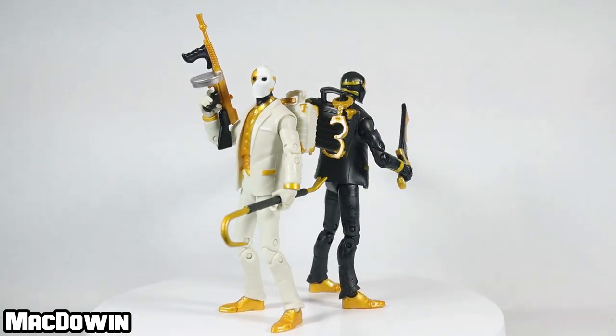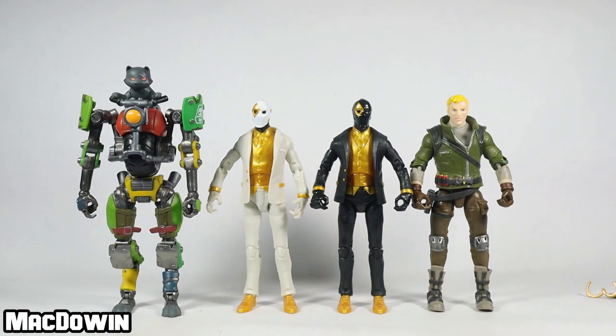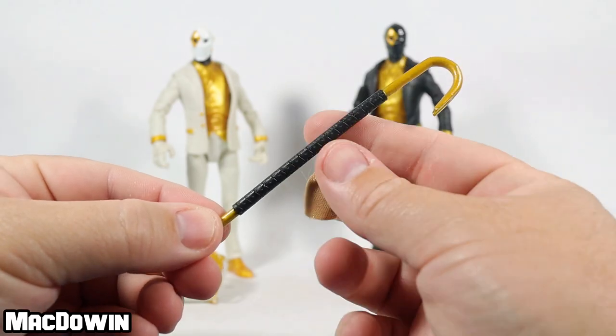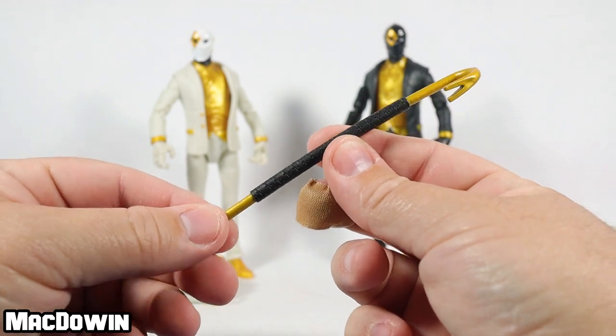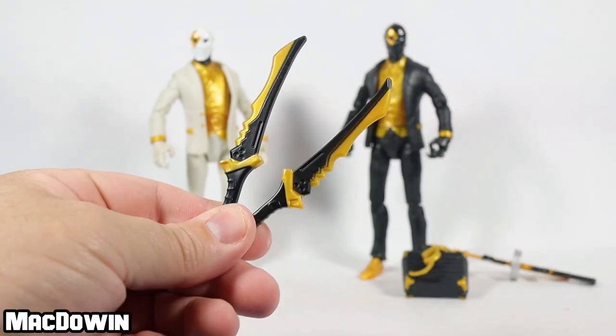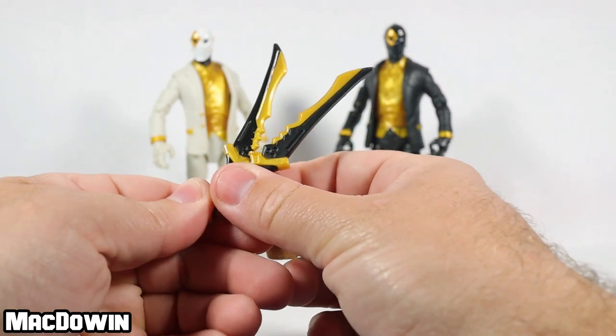These figures are about six inches tall, and here's how they look next to several other Fortnite action figures. Now let's take a look at the pile of accessories they come with. They come with the gold crow harvesting tool — it's just like a crowbar except it's a gold bar with black straps around it, very nice — and the shadow blades harvesting tools, which are pretty cool looking. I like the gold and the black.